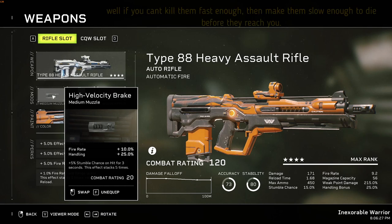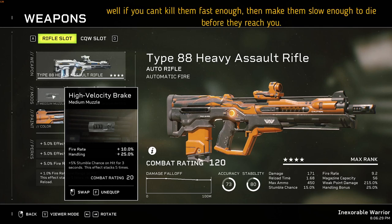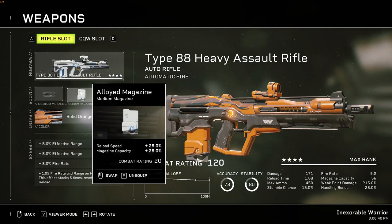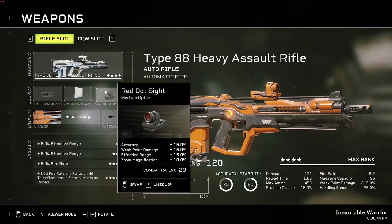The attachments for the Type 88 would be: High Velocity Brake, and for the magazine you need a Lloyd Magazine, because this gun lacks a bit of reload speed and magazine capacity. Red Dot Sight rounds it out.